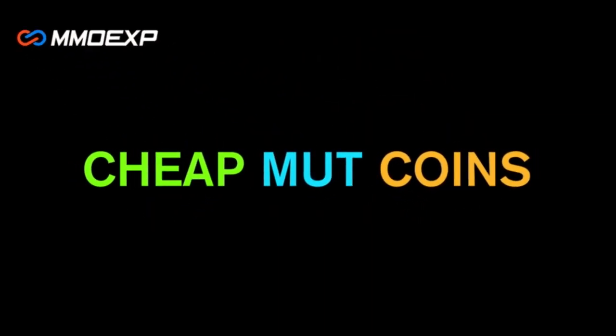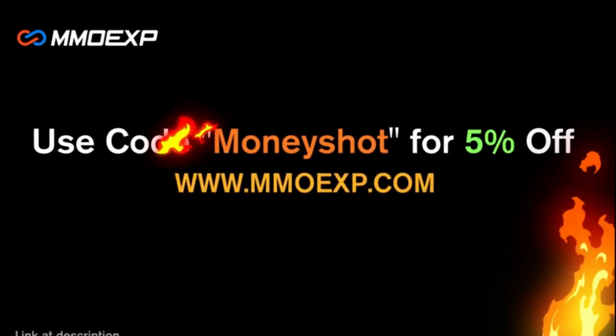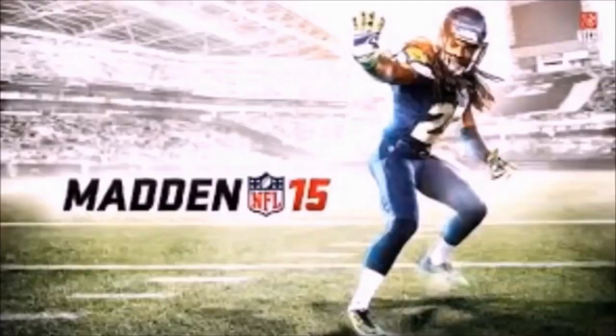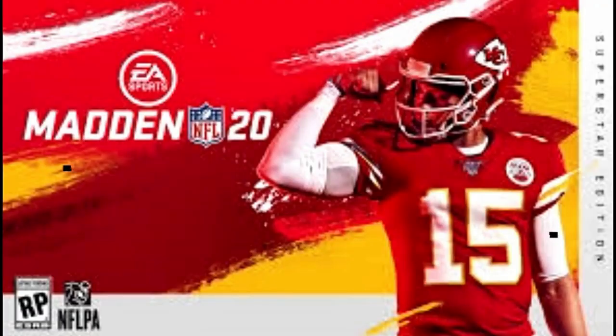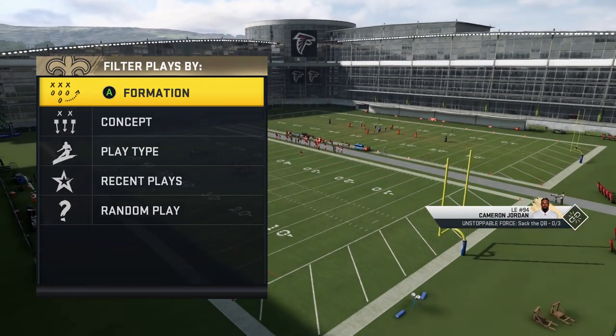Need some fast, cheap, reliable Madden coins? Go to mmoxp.com and use discount code 'money shot' for 5% off your order. Link in the description below. Welcome back YouTubers and Madden fans, this is Mad Money Shot, sniffing out the Madden cheese.